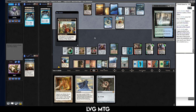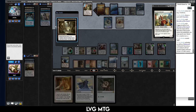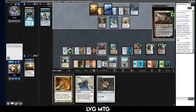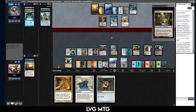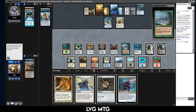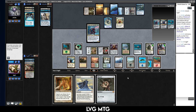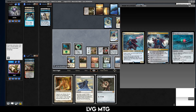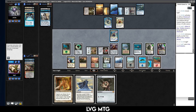Make a 1/1 that we'll be able to pick off with Rin and Seri. They found the Recruiter of the Guard — what is that gonna find? Monastery Mentor. We can also just Balance next turn, which probably is not bad either. They recruited for a Spell Seeker and they're gonna keep that in hand so they can kill the Minsc and Boo with the Mutavault. No blocks — we drew Urza, which we knew was gonna happen. I don't think I need to Balance here. Just ping the Shark token and play Urza.